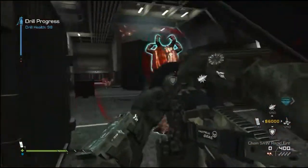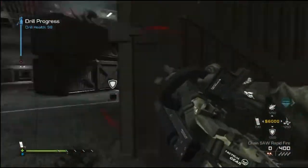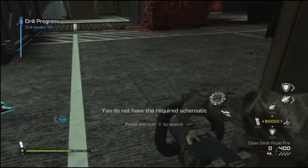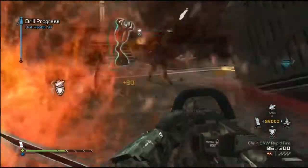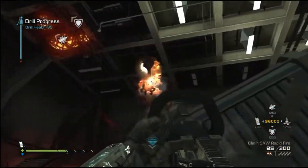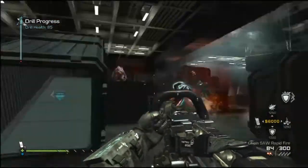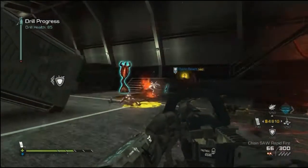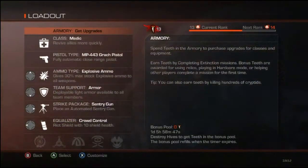The first thing you're going to do is have three medics. This is how me and my team beat extinction for Mayday. We actually tried multiple different things such as two medics, a weapon specialist and an engineer, one medic, an engineer, a tank and a weapon specialist, and we've tried all these things, but the thing that actually worked was three medics and one weapon specialist.